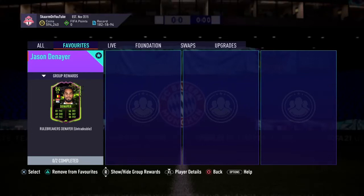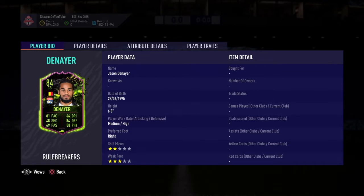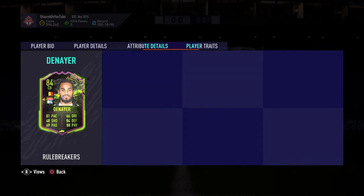What is up guys, it is Skarm, and for today's video I'm going to be completing the Rule Breakers SBC card for Jason Denier. He is an 84-rated center back card, six foot tall, medium-high work rates, right footed, two-star weak foot, three-star skill moves. So far looking pretty decent — height could be better especially in this FIFA, but there's nothing really of issue there.